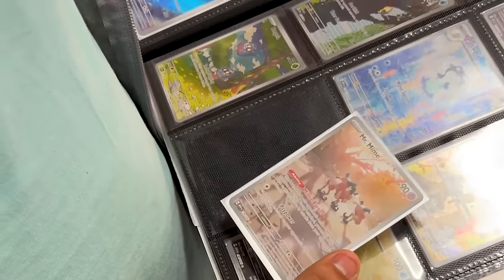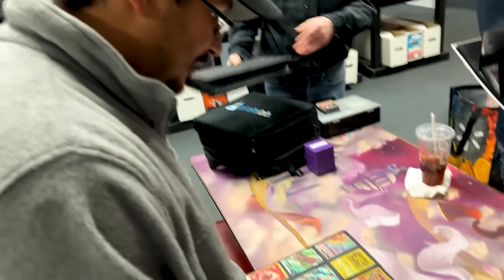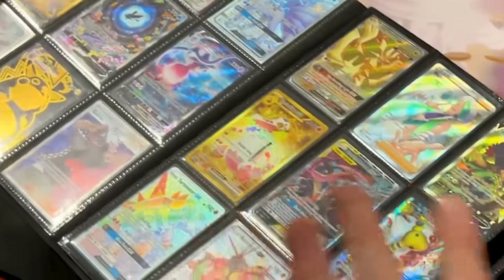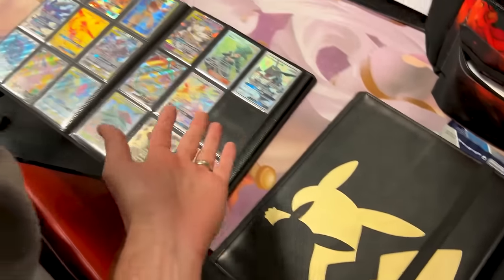Wait, what do we have over here? It's Mr. Mime. The one card I need to complete my set — he's got the Mr. Mime and I need it. Please tell me you found something in the binder that you need. I'm pretty sure it's like a $5 card. Well, you might have other cards that I need, so we don't have to go card for card here.